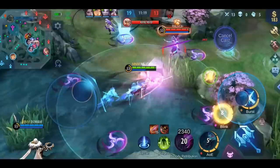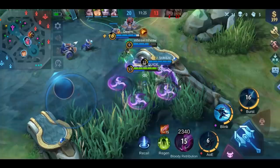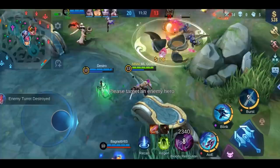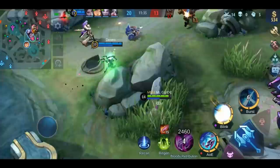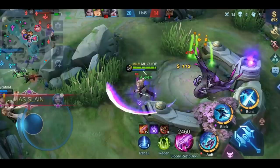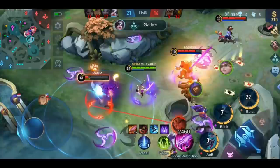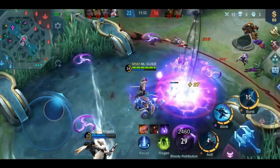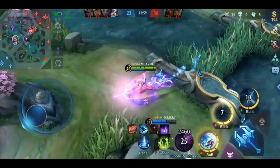You should also rotate to the mid lane to defend it if the mid laner is for whatever reason not able to do it — maybe because he rotated to the other side lane for a gank, or because he died. The mid lane is usually where your rotation should end as a side laner. If you run across the whole map, you will be too late to any fight going on, and you won't be able to rotate back in time before the enemy pushes through your whole lane. As a top laner, the mid lane and everything above is your rotation area, while as a bot laner, the mid lane and everything below is yours.